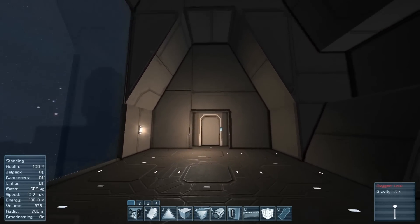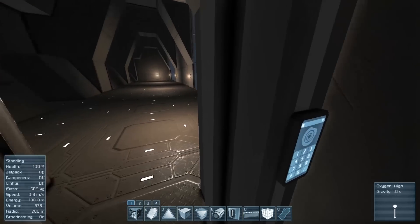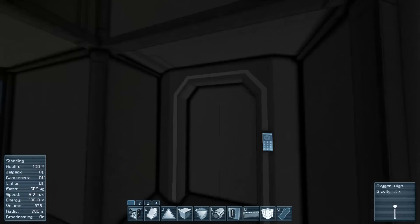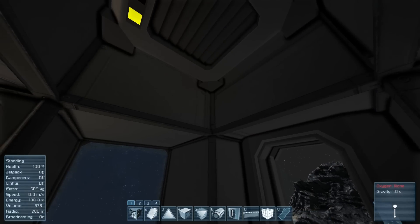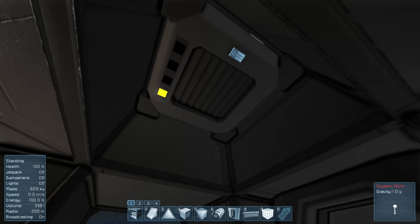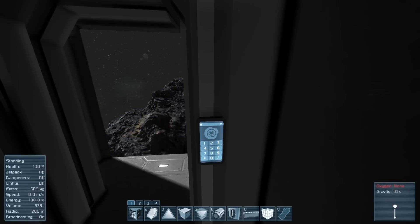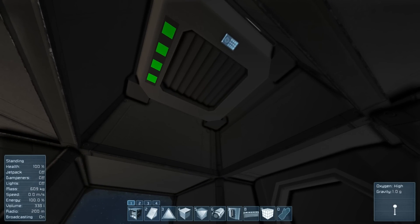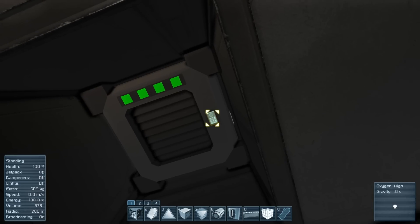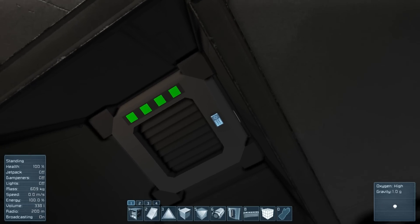A simple airlock you can set up is one like this, where you have an airlock chamber with a door that depressurizes when opened. Since you're not going to be pulled out, the vent instantly stops filling the room with oxygen when exposed - it's all good. Just note you are wasting that small room's worth of oxygen each cycle. When you close the door it auto-fills again.